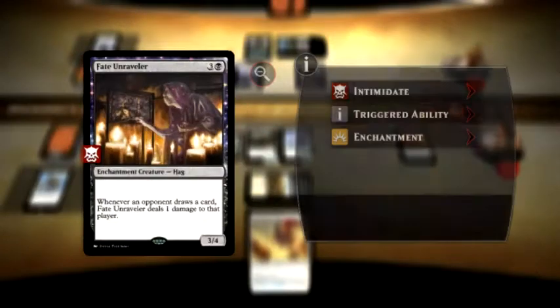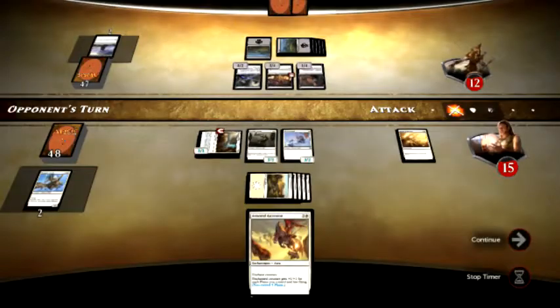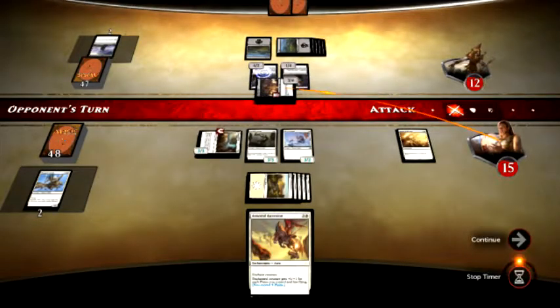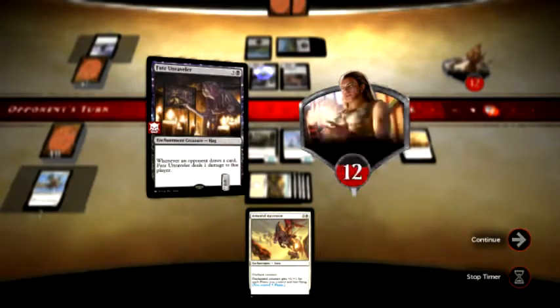Alright, so this now has Intimidate. Creatures with Intimidate can be blocked only by creatures that share a color or an artifact creature. So that means the only thing that can block that now is a black creature. He is going to swing for three — I cannot block it because I do not have a black creature. I'm going to take three damage.